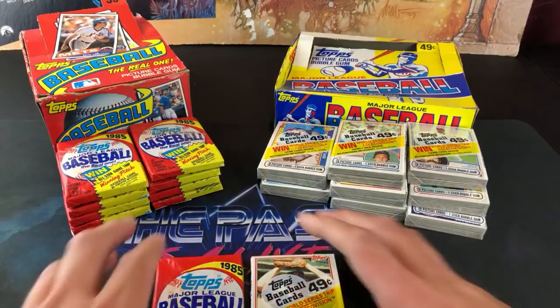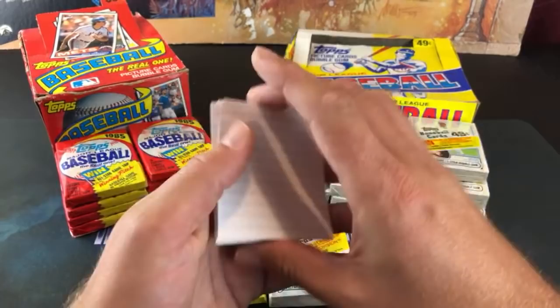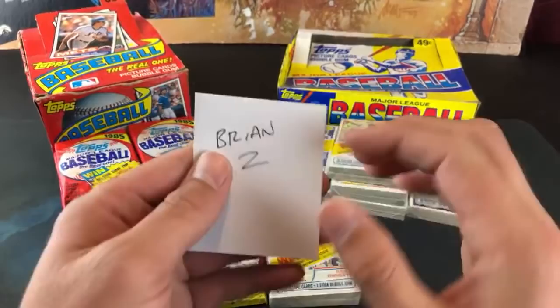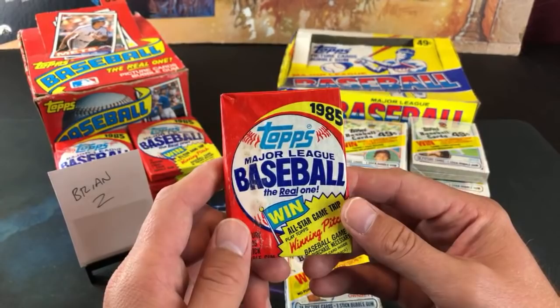I really like 83 Tops, love 85 Tops — so excited to be able to do this. I think $500 or $700 for a box is excessive. We have all of the participants here. I'm going to shuffle these index cards up, and whoever we pull gets the very first pack selection. It's going to be Brian Z up first in the hot seat. Brian Z, good luck to you. Let's find some rookie cards.